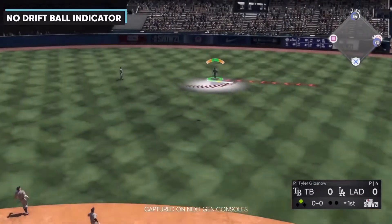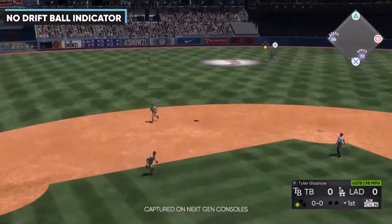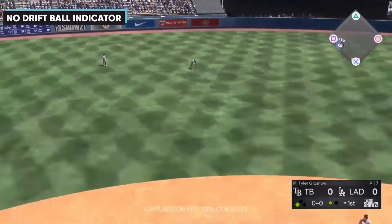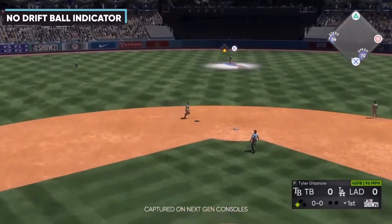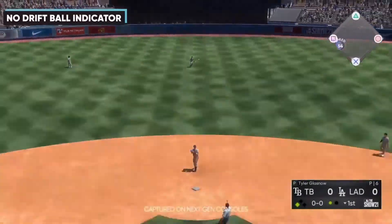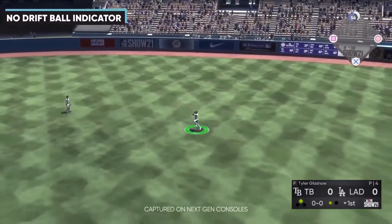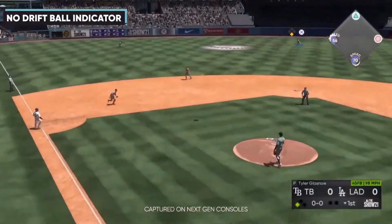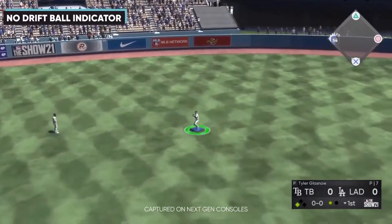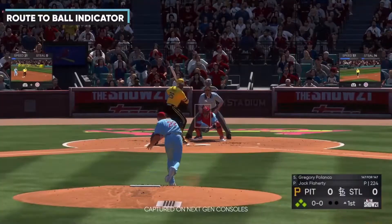The third thing they showed off was the no drift ball indicator. In the past there was a giant ball on the field showing the general area where you could field it, and as the ball came down the indicator would shift — sometimes getting you caught in no man's land. The no drift indicator goes exactly where the ball is going to land, so you know where to go and just go there.